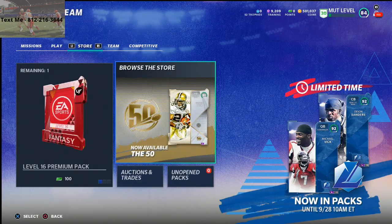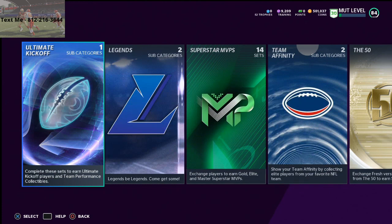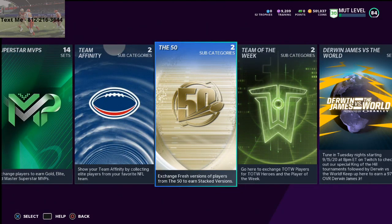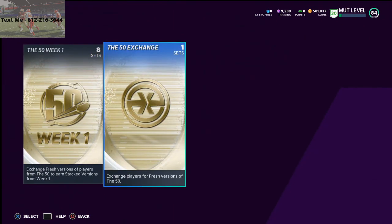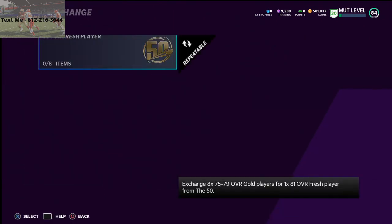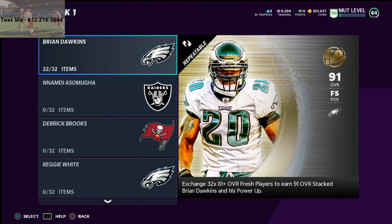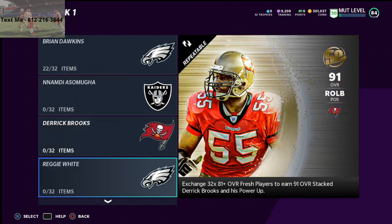The next thing I want to talk about is sets. I don't normally recommend doing sets — most of the time the sets aren't worth it. But there is one specific set that I think is actually really worth it right now, and that is the 50-week set. I'm working on the Brian Dawkins, Nnamdi Asomugha, Reggie Wright, even the Reggie Bush. Tyron Calico is definitely worth it.